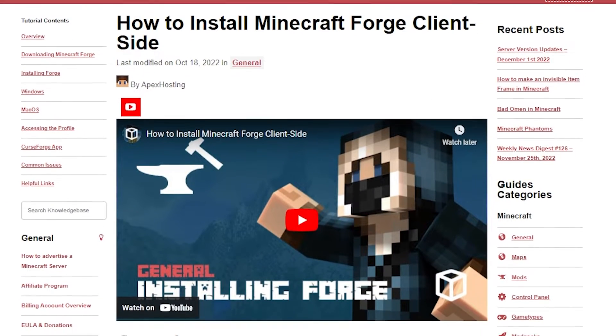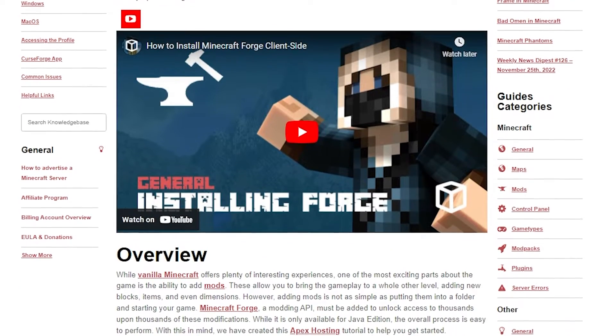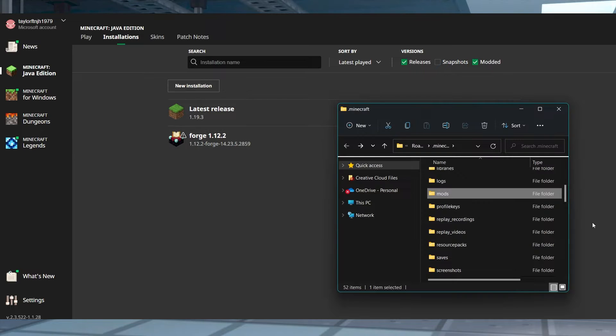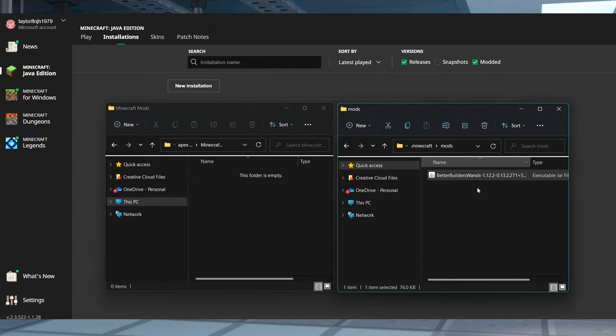Next, you are going to want to make sure Forge is installed on your computer, which we have a guide to that will be linked down below. Once that's done, head to your Minecraft launcher and then go to Installations at the top of the page. Hover over your Forge profile and click on the open folder button on the right-hand side. In the new window, find the mods folder, enter it, and then paste the mod file from earlier into here.